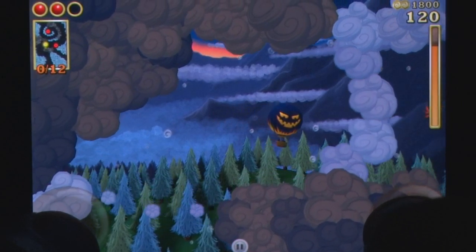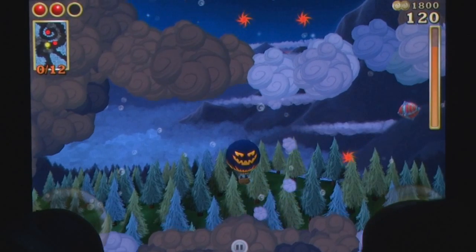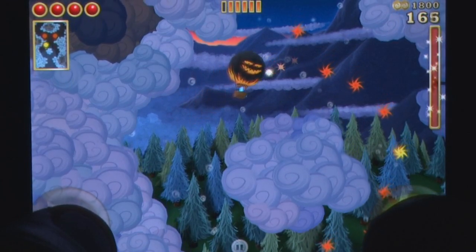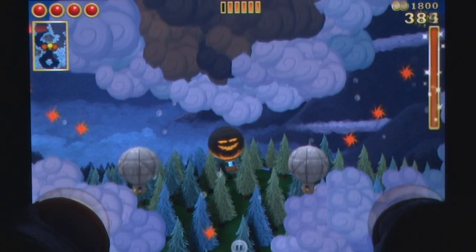The scoring system is tied to your energy, a power bar that slowly builds up as you collect stars that also reward points, giving a multiplier should you fill up the bar. Sadly, firing your weapons depletes the energy, meaning you'll need to find alternate methods of destruction, such as pushing enemies into dangerous traps.